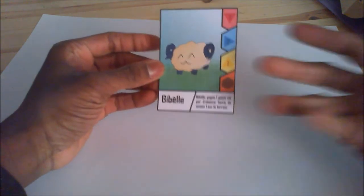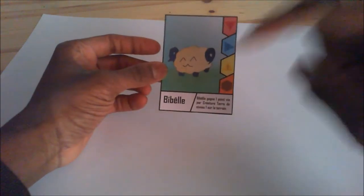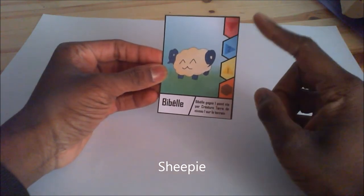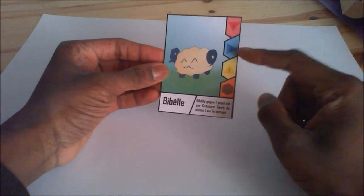So the first card is Bibel. I'll read right here as usual — it's a level 1 earth creature with 1 life point and 2 attack.